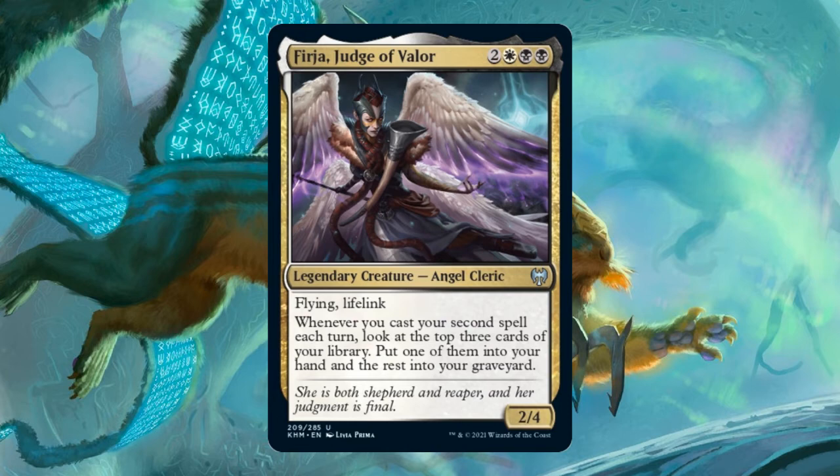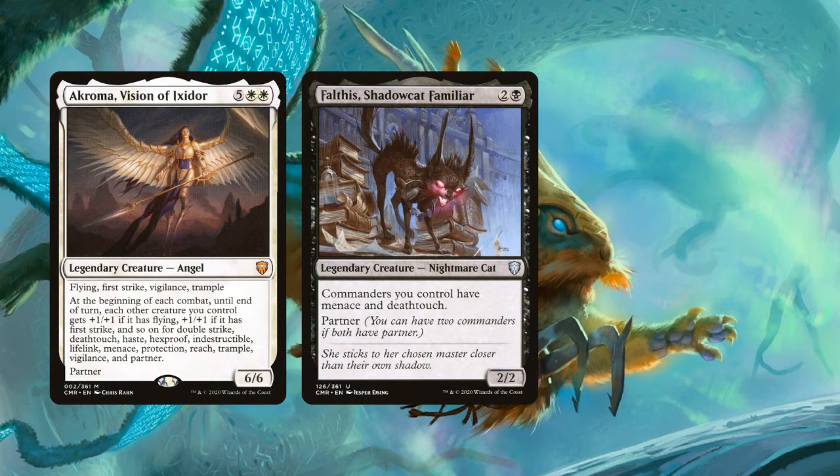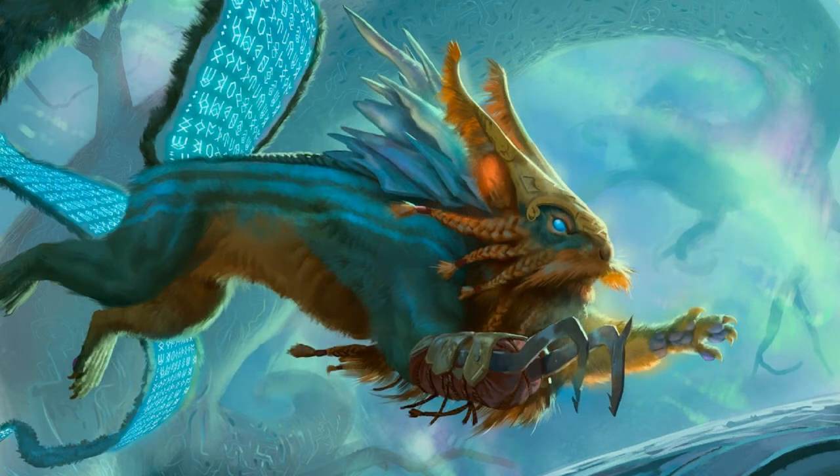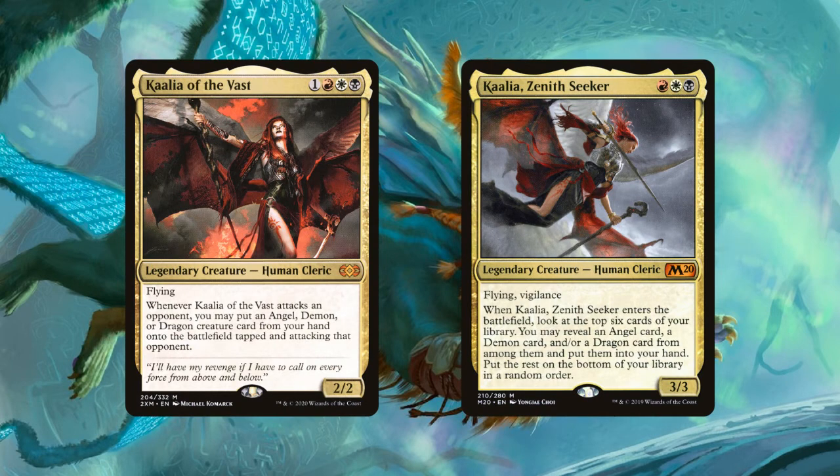As better options for an Angel tribal deck, you could use Akroma, Vision of Ixador paired with Falthus, Shadowcat Familiar — Akroma will buff Falthus in combat and most other Angels will have at least one or two keywords for her to grant. You could also strongly consider Liesa, Shroud of Dusk and focus on playing other Angels that have lifelink — Liesa causes any player to lose two life when they cast a spell including yourself, so if you focus on Angels with lifelink you can offset that life loss. I don't think the addition of new Angels in Kaldheim brings any fundamentally new playstyles for the tribe — it just provides a few options for what was already playable, especially within the black color identity. Having more options is definitely welcome.